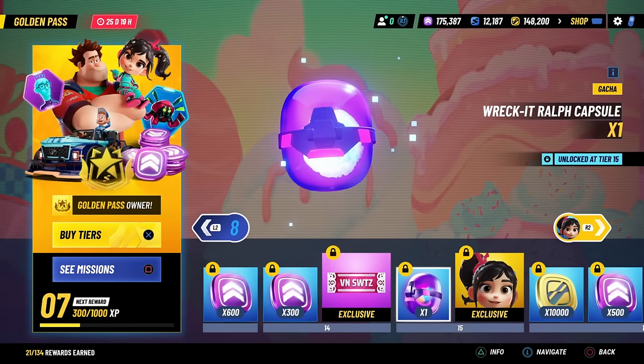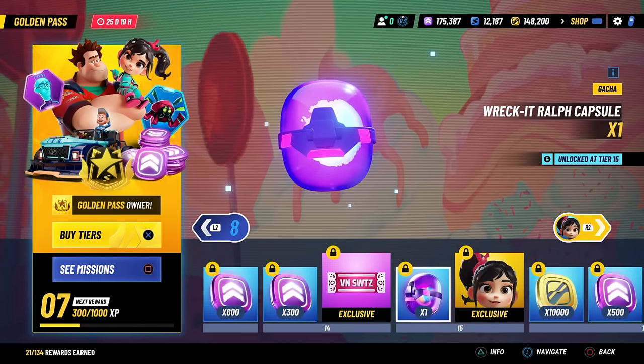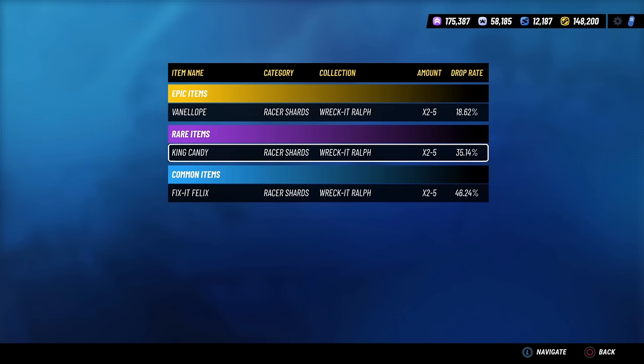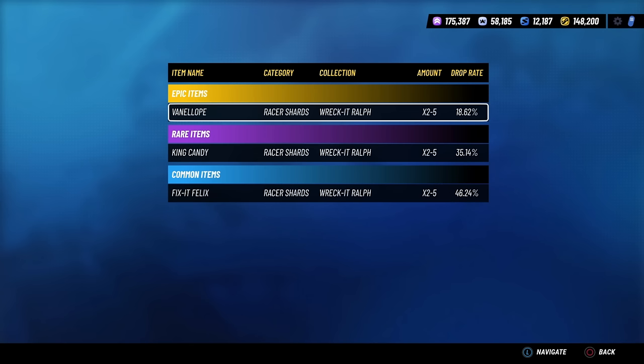If we take a look at these Wreck-It Ralph capsules, there are 4 of them in the Golden Pass — 2 you can get for free and 2 are paid. In these capsules there is an 18.62% chance of getting 2–5 Vanellope shards, a 35% chance of getting King Candy shards, and a 46% chance of getting Fix-It Felix shards. So from the 2 free capsules, if you are lucky enough, you can pull Vanellope shards as a free-to-play player. This is actually really nice — it gives a free-to-play player a way to at least get some shards for the Premium Racer.